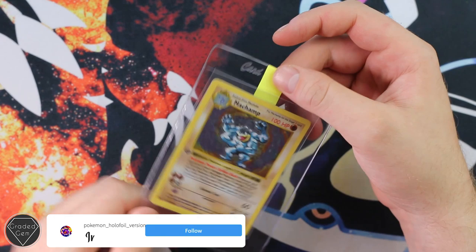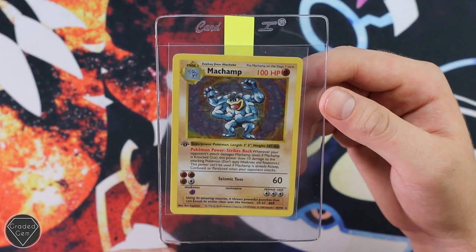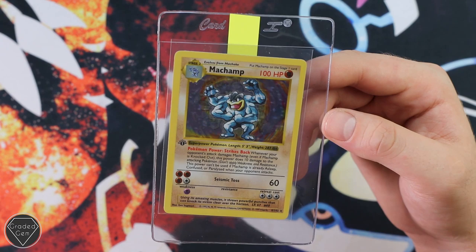Moving on to another James — Pokemon Holofoil version on Instagram — sending in just the one card, a Machamp Shadowless First Edition. Seen quite a few of these already. Best of luck with your grade, and hopefully we'll get some information from PSA about that new set you want to submit.